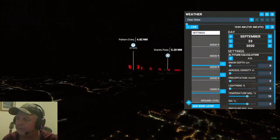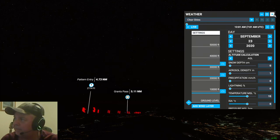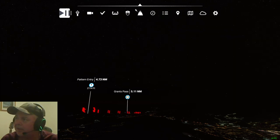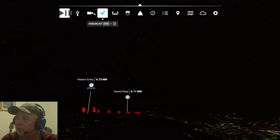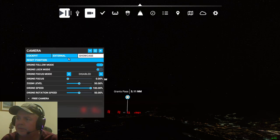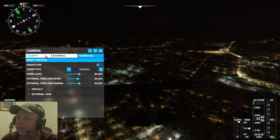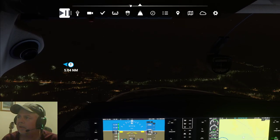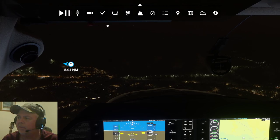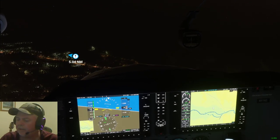Alright, so there we go — a quick example of what Grants Pass is looking like. What we're going to go do right now is go land this thing. Get back in our plane, then we're going to come back, unfreeze time, and we're flying again. We'll just take this bad boy in for a landing and call it a day.